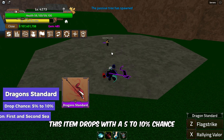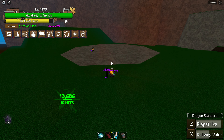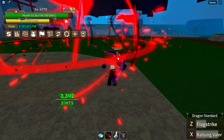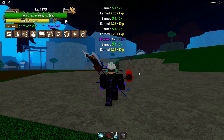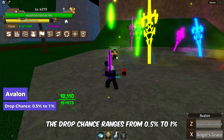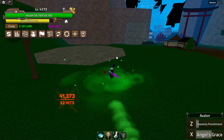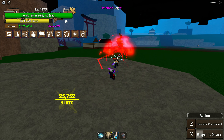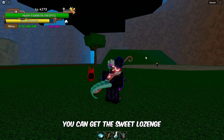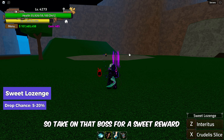The Dragon Standard drops with a 5-10% chance after defeating minions in both the First and Second Seas — keep an eye out for those minions. Next up, Avalon can be obtained from chest drops during server events with a drop chance ranging from 0.5% to 1%, so make sure to participate in those events. You can get the Sweet Lozenge by defeating the Santa Raid boss during the Winter Event — the drop chance is 5-20%.